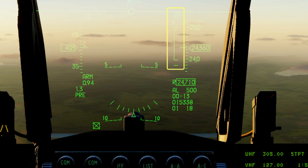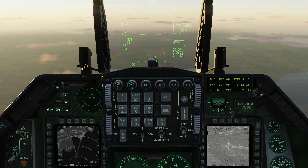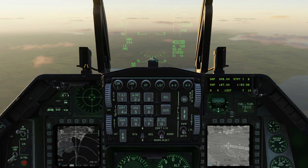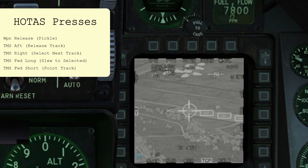Once we're in range, things are going to progress very quickly. Because we've got an area track, we can drop a bomb on the first target as soon as we're in range. Then we need to select the next target and jump to it. But we can only jump to a target if we've released our track, which means we'll have to get another track for subsequent targets. We'll do that with a point track.